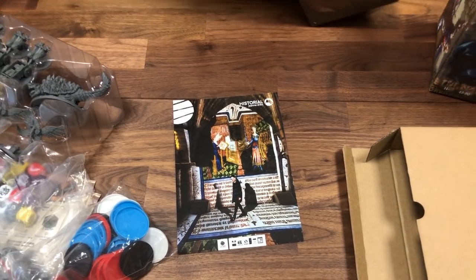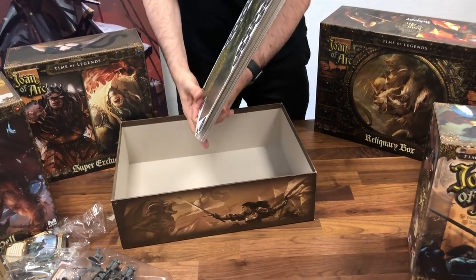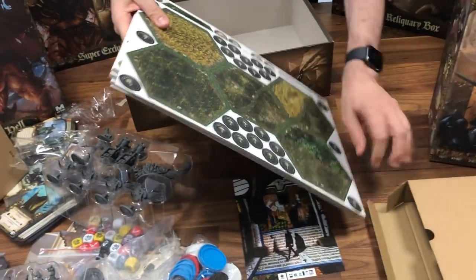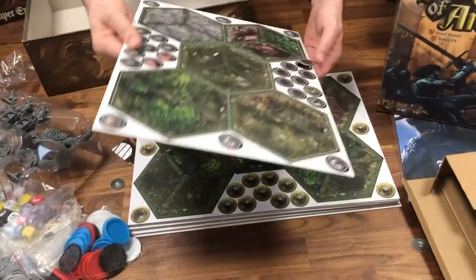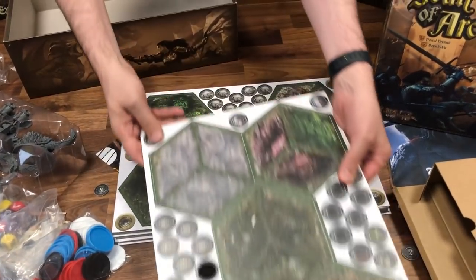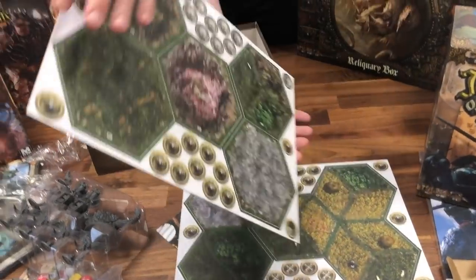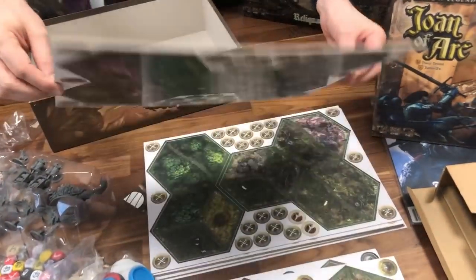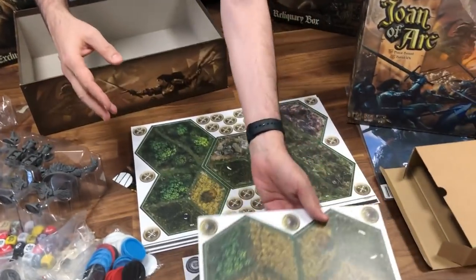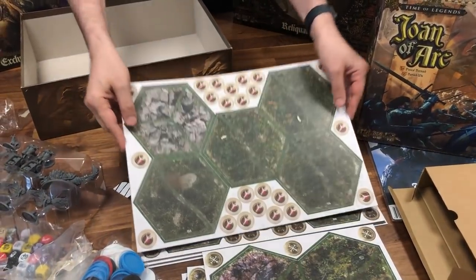This is a little ad for the historial, the Joan of Arc historial in Rouen, where we partnered with them. We went there — it's a specialized museum on Joan of Arc in France. Then we have all the punch boards — oh my God, do we have a lot. They unpunch very easily. Ten punch boards with all the tokens you will need.